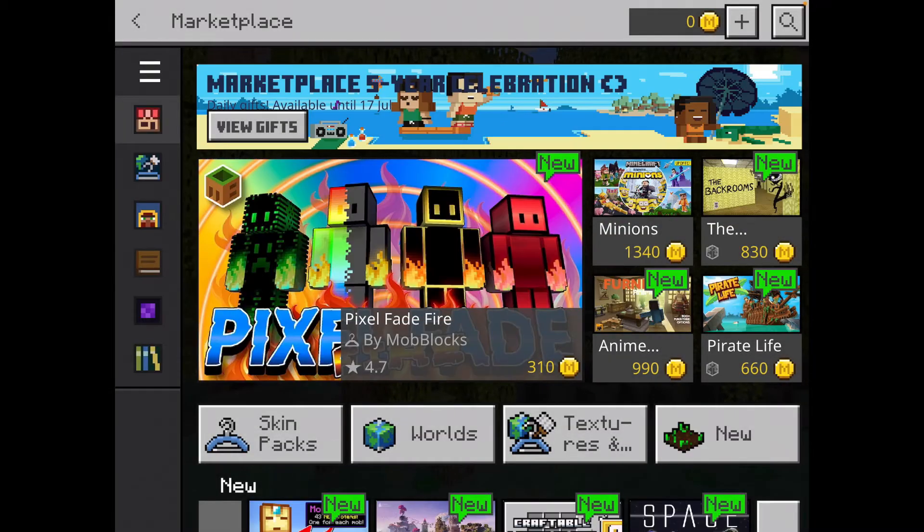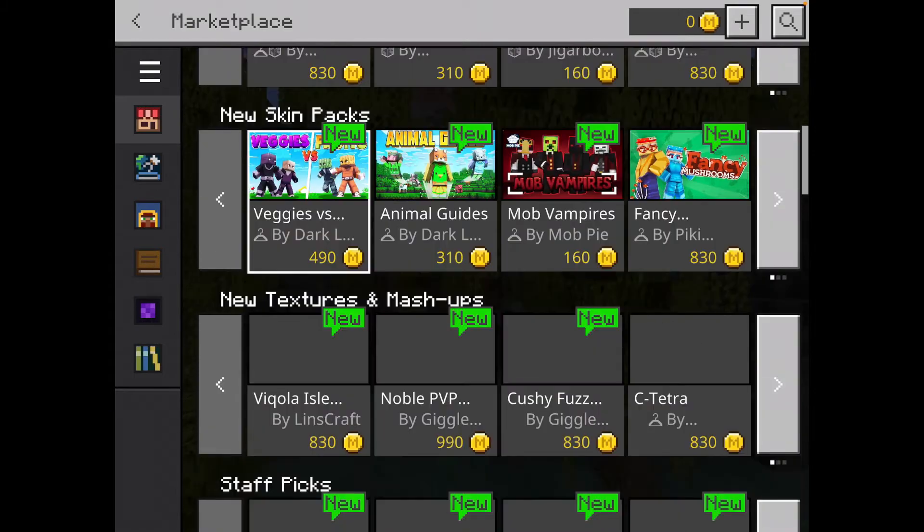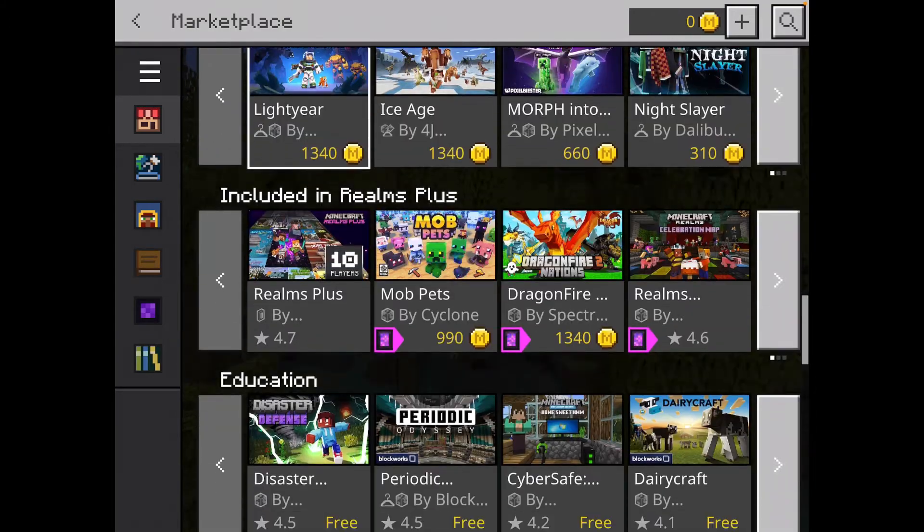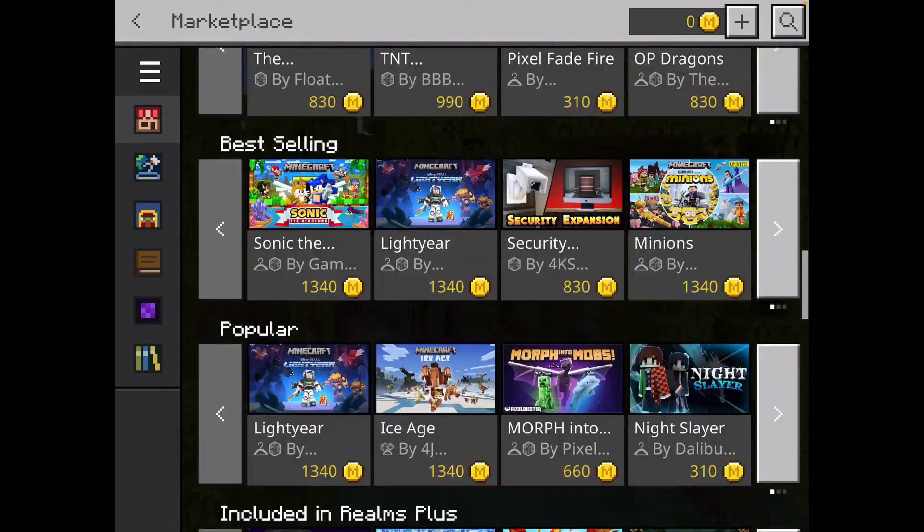As it loads you'll see Marketplace 5 and Marketplace Celebration, and you'll get this home screen. The Marketplace Celebration won't be on all year — that's something we'll get to later in today's video. For now we're just going to have a look around. If anyone sees free content, there's no real obvious free content on the main screen.